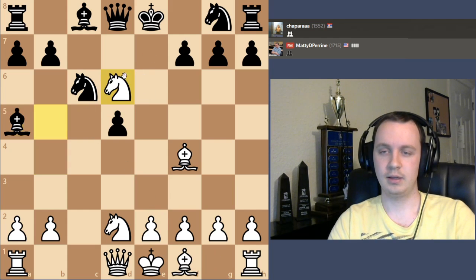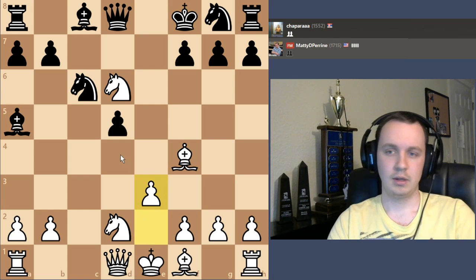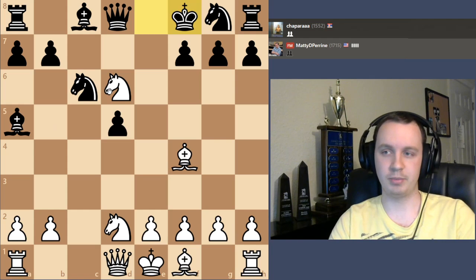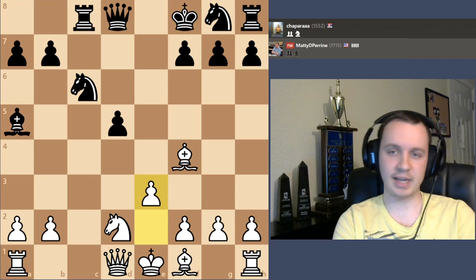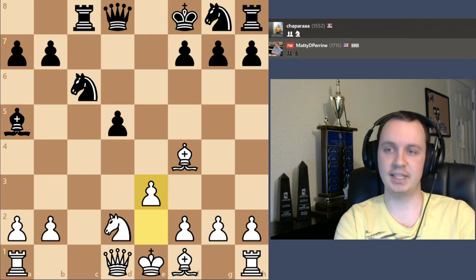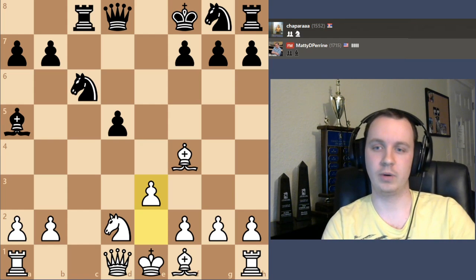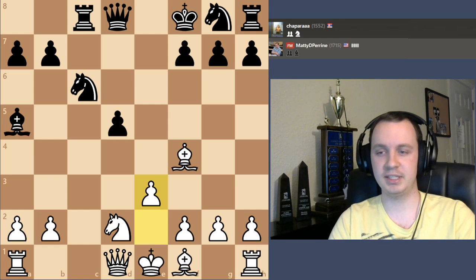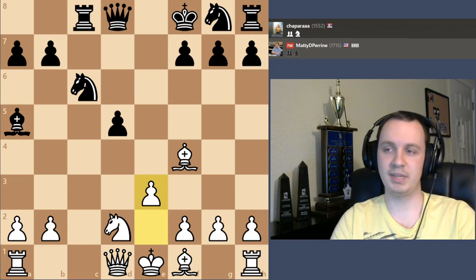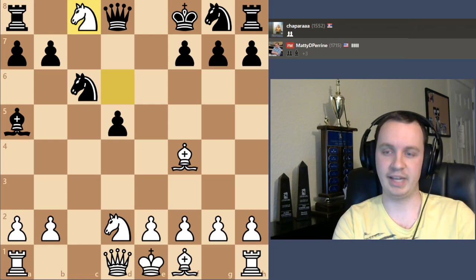Maybe I throw in a check, the king moves, and I start doing something like this. Black has an isolated pawn, maybe I could even take the bishop on c8 and continue. But black gets delayed development, it gets a bit messy. Black has the rook in the game, the king can't castle, he's got extra space — but if I can untangle my pieces I should be better. Though maybe black could play actively in that situation.